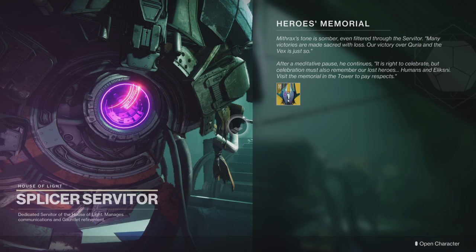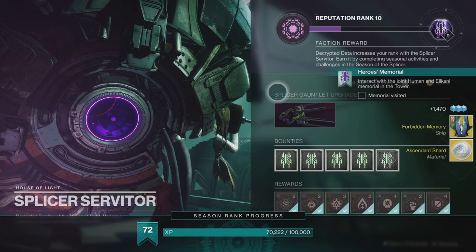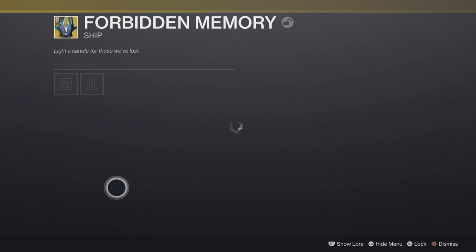We do get an exotic ship, and it's kind of extravagant — it looks good, not gonna lie. It's the Heroes Memorial ship. We also get an ascended shard, so hey, it's not bad at all. The ship is called the Forbidden Memory.